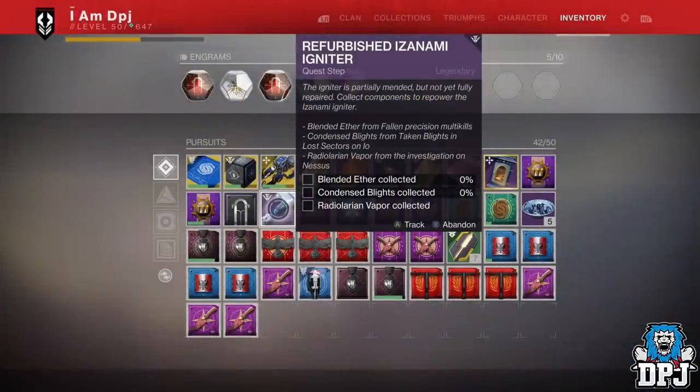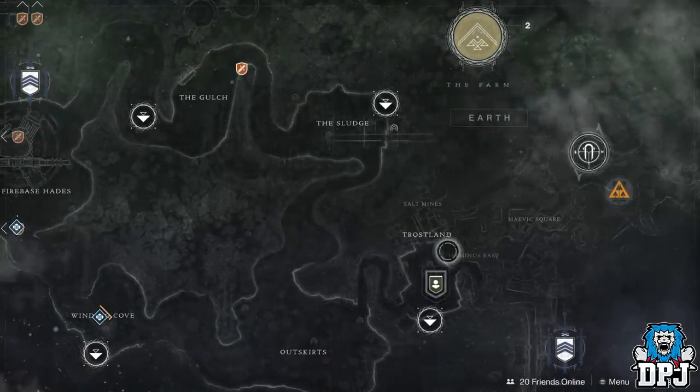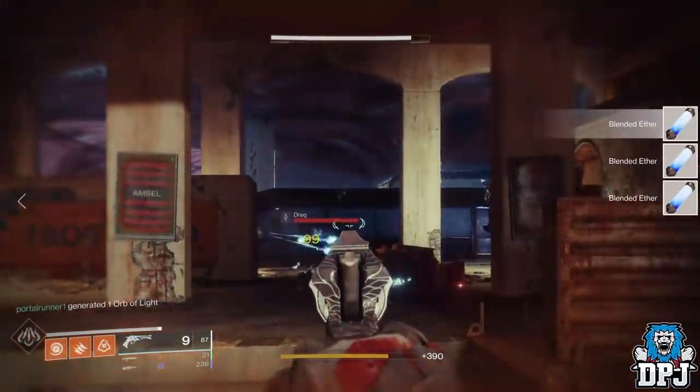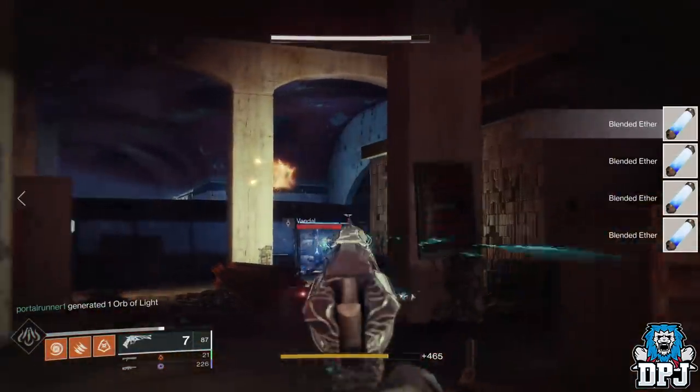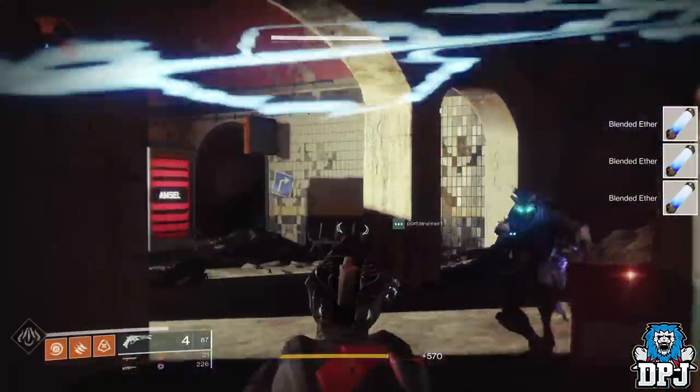Once you've done those three heroic public events, the next step is to collect Blended Ether via Fallen Precision Multi-Kills. I did this in the Terminus East Lost Sector within the Trostlands on EDZ — it's full of Fallen and quick to run in and out again. Unless you're in Trostland and enemies are facing off against each other, that's obviously a better spot, but if not, head into Terminus East Lost Sector.